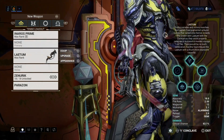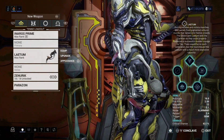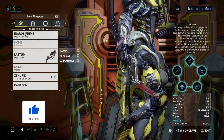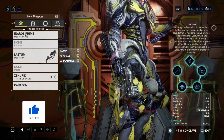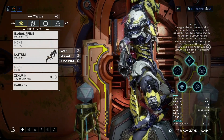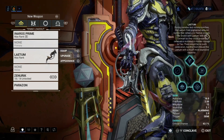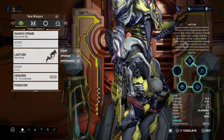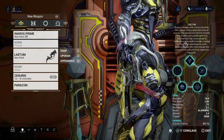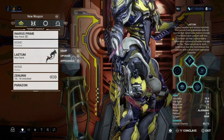Now, I'm going to be taking a look at the Latum. It's one of the new incarnate weapons, or evolving weapons, whatever you want to call it. It actually should be the first one you pick up, because it's the one you can pick up with the lowest rank. It is the pistol out of the bunch.